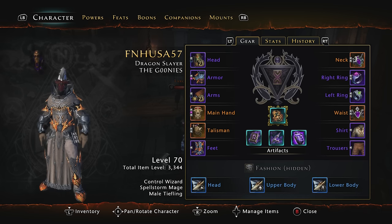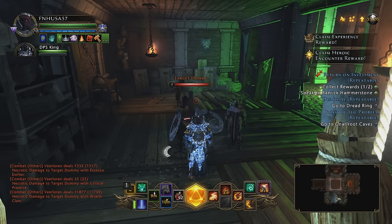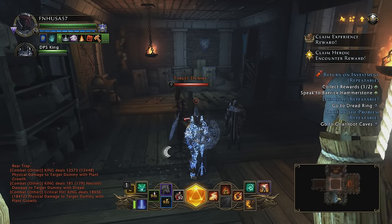Welcome back everyone, it's Evanhusa57 here. We are back on Neverwinter on the Xbox One in Mod 9, and today I have for you my over 3k item level Control Wizard Pure DPS build. What we want to achieve with this build and this class is the maximum area of effect and damage over time that we can possibly do.